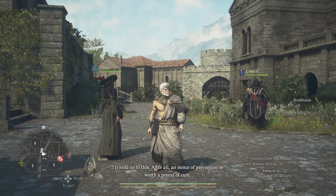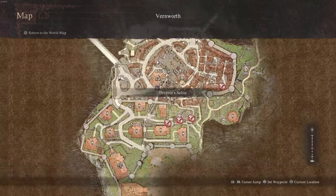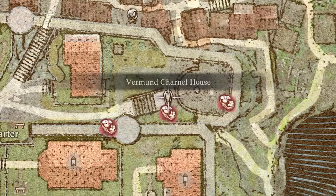In most of the main towns, for example Vernworth over here, Vernworth actually has a charnel house. This is where they keep the dead.